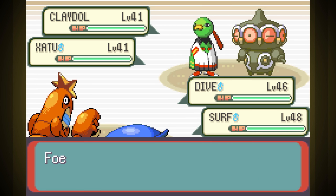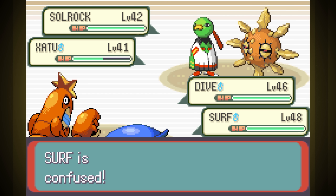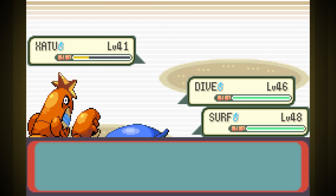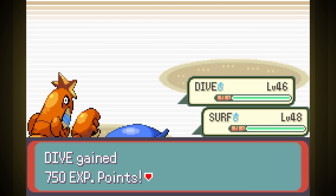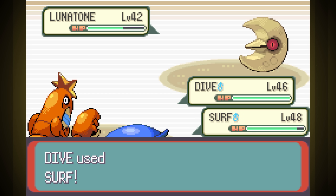No one wants to watch me fail the Psychic Gym a thousand times, so here's the winning attempt. I tried this fight every few levels, and literally every single time we lost in hilarious fashion — until this one, where we finally were exactly strong enough to beat Claydol with two Surfs. As soon as we could do that, the entire rest of the fight was super easy. I just had to spend hours grinding Water Types against Water Types.